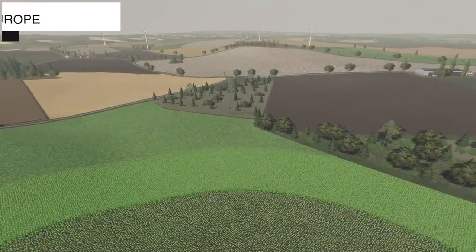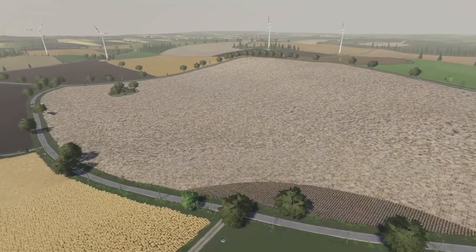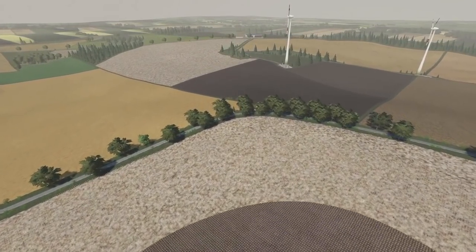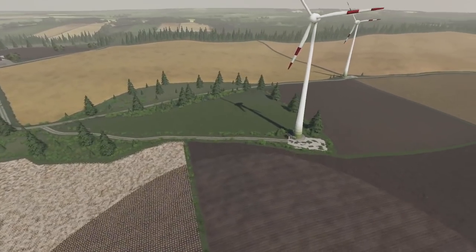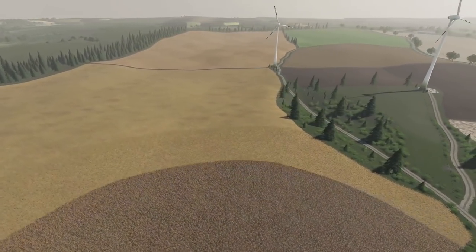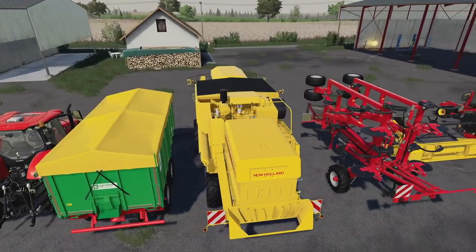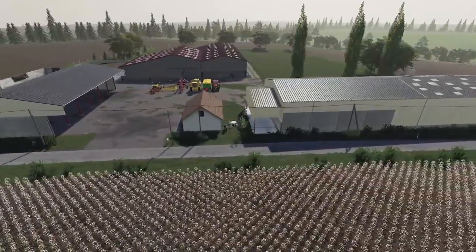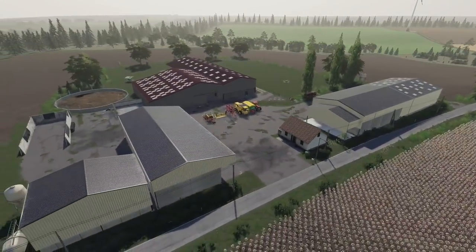First up, new mods for all platforms — we have a new map: the Great Lands of Europe. This is a fictional map inspired by the plains and landscapes of Europe, from AG Modding. You've got a very large setup here, so you'll be able to use some large vehicles. The roads seem a bit small though, so transporting vehicles from point A to point B may be a little interesting. There's one breeding cow farm, one point of sale, a sleep function at your house, and vehicle reset at the main farm. The farm itself isn't too elaborate, but it allows you to expand and build however you like.